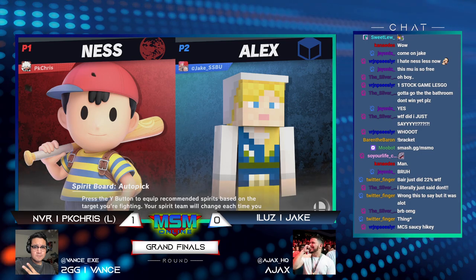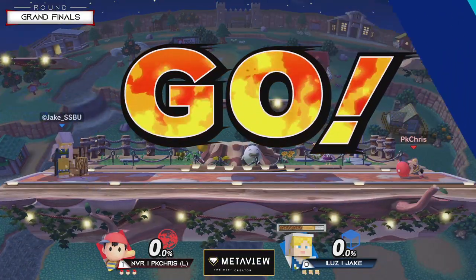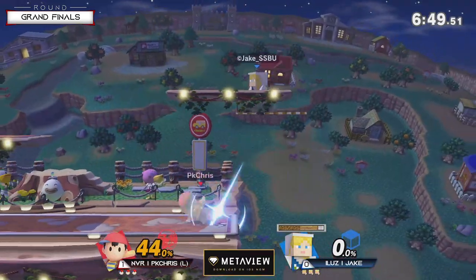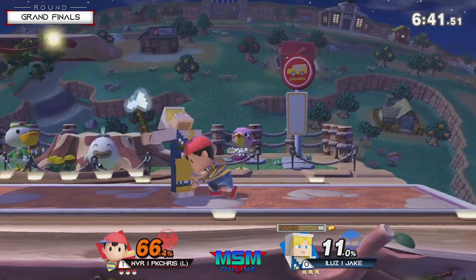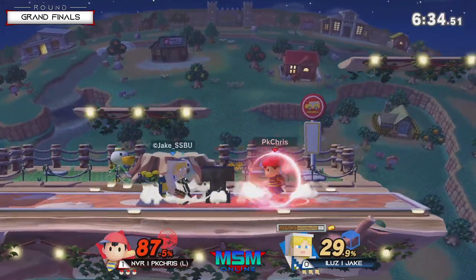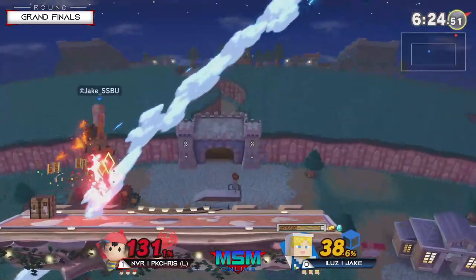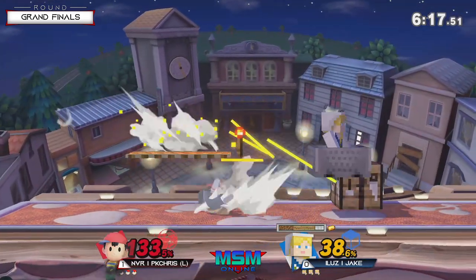It's not gonna be game two of course — PK Chris is sitting on the losers side, Jake has a whole other set to lose. And PK Chris has been fighting all the way from losers. The crazy thing is Jake is gonna learn PK Chris's mix-ups as time goes — he's not gonna fall for that stuff every single time. But PK Chris needs to still make those mix-ups work because he needs early KO power on Jake, or he'll lose out to diamond gear. You can already see Jake here — instead of mining, he's just boxing.